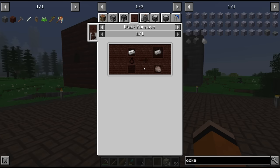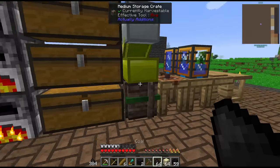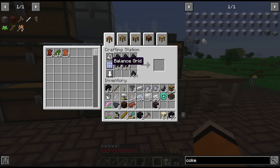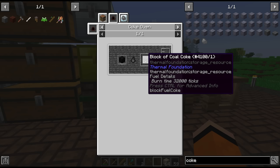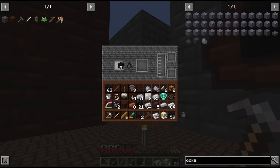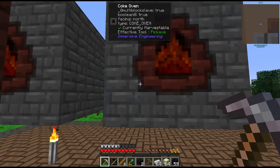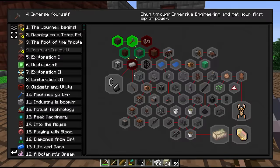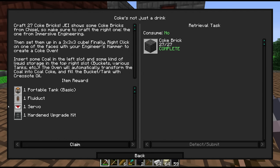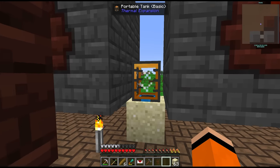The reason we want these is access to steel. Steel is made with iron, and the blast furnace is powered with coal coke. We have a decent amount of coal but it's nowhere near enough. We actually want to use coal blocks to turn into coal coke — this process takes a while, which is why I have two coke ovens. We also get creosote oil as a byproduct which we'll want to keep.